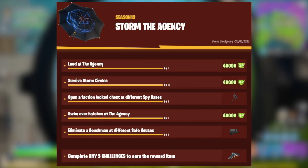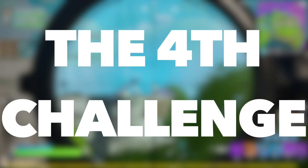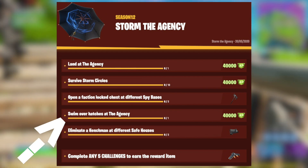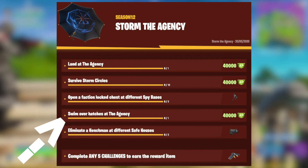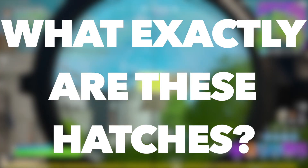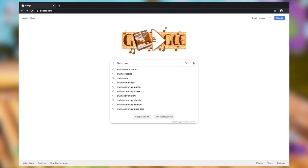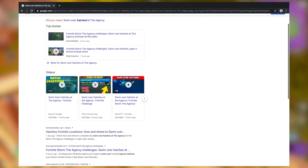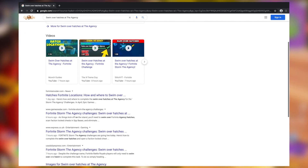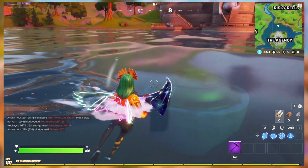Now for a challenge that is actually challenging — kind of. This is the fourth challenge, which is to swim over hatches over at the Agency. Completing this challenge will grant you a solid 40,000 XP. What exactly are these hatches this challenge is referring to? After doing some brief research, I discovered you have probably seen these before in-game but were unsure exactly what they are. There are these things found in the water you can see on screen now.